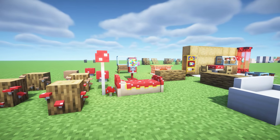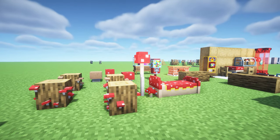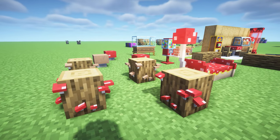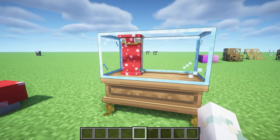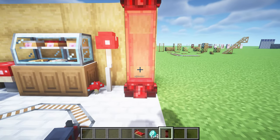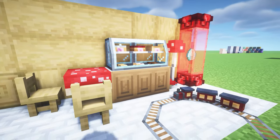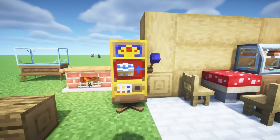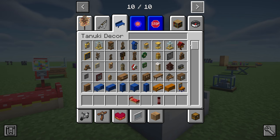This next mod is called Hanuki Decor and I think it's inspired by Animal Crossing — it's amazing. They recently had a mushroom update adding more mushroom items. It includes cute stools, a gumball machine, display cabinets where you can place items inside, mushroom lamps, a science pod for placing items in, a dessert counter, a little train, a slot machine, and a whole bunch of other items.